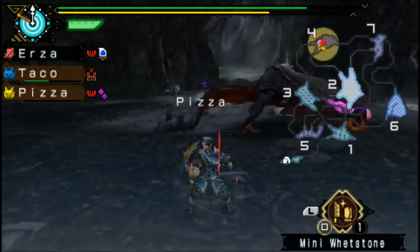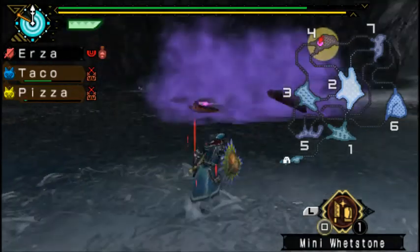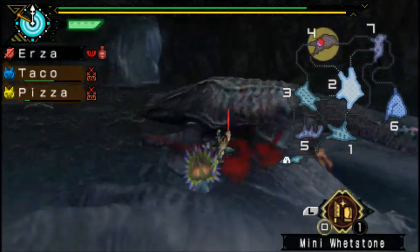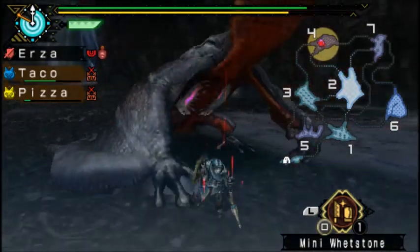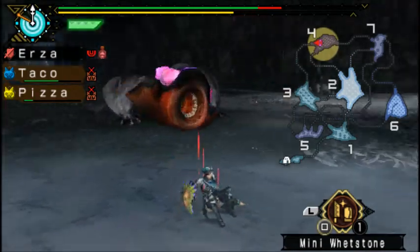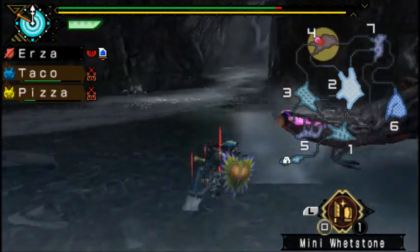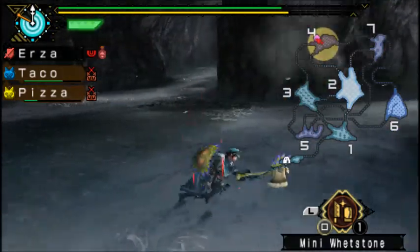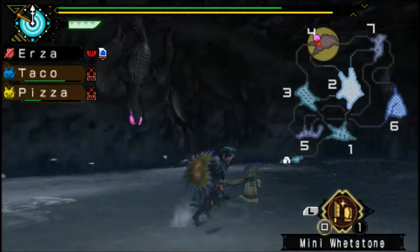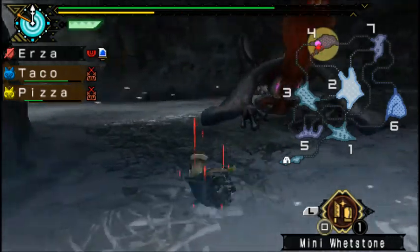He can do the same attack at both the front and back. He has an attack where he extends his neck — that is a terrible move. He can grab you when you're behind him. When I faced Giganox in Ultimate he could not grab me as easily.